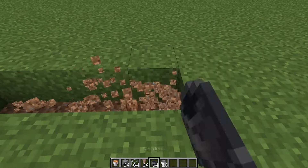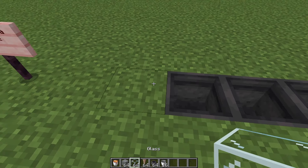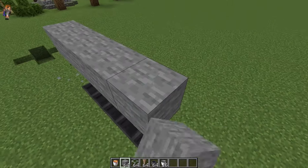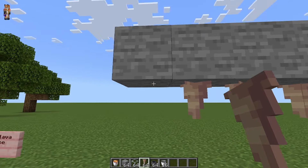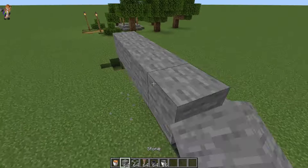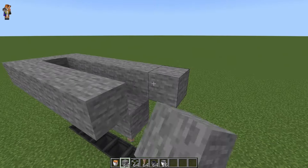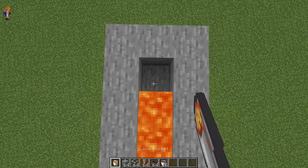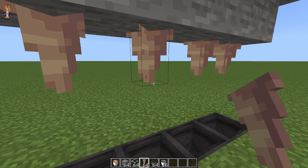Place your row of cauldrons however many you want, then go three blocks up and along, and place a non-flammable block above the cauldrons with just pointed dripstone, just one in length, underneath. Then make a container for your lava and place a lava source block on each of the blocks above the dripstones — you should see that lava is now dripping underneath.